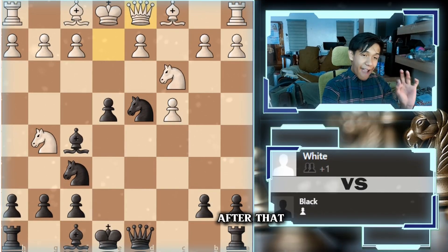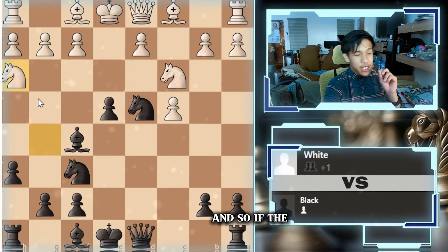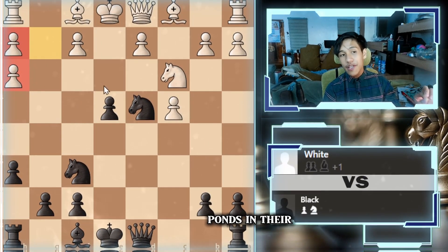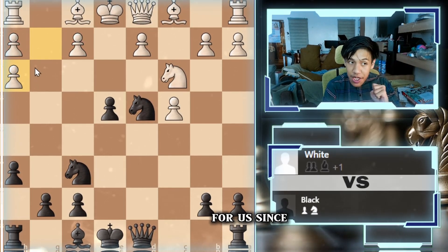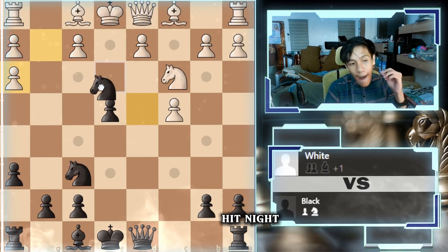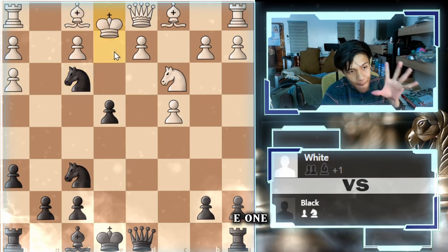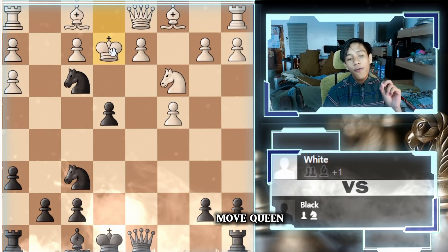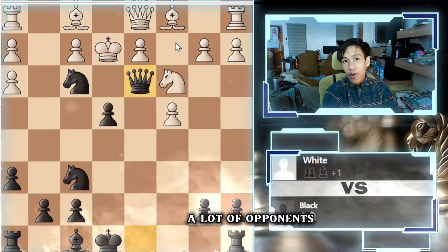We play h6 to avalanche the knight backwards. If the knight goes back, we take the knight on h3. If they take back, they have doubled pawns in their territory along with an isolated pawn, which gives us weak pawns to target. Now for the final hit: knight to f3, a check to the king on e1 — king to e2 — and the beautiful move queen to d3 is checkmate.